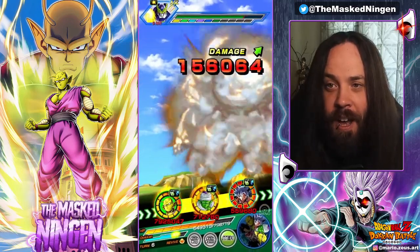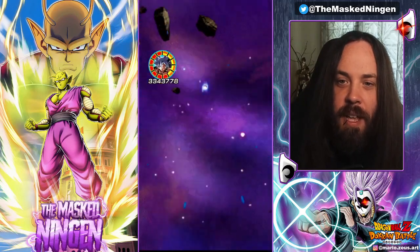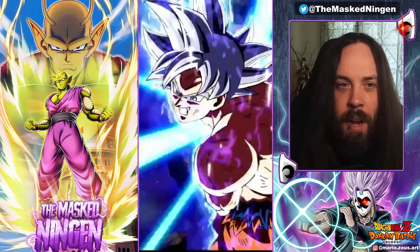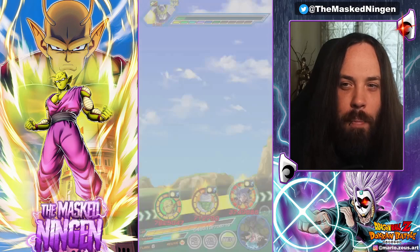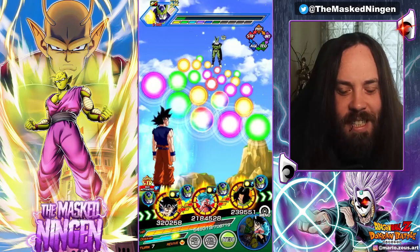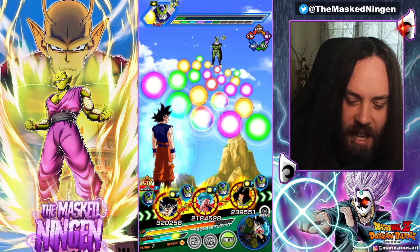Don't even get me started on trying this guy out against Red Zone Broly, because if we try him against Red Zone Broly neither of the UIs can dodge. I guess we could bring MVP 17, AGL Blue Vegeta, and then the INT LR Blue Evolution Vegeta, but that's getting a little bit shaky.